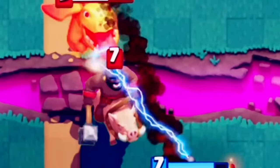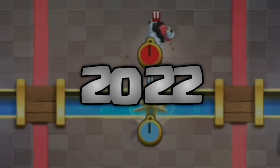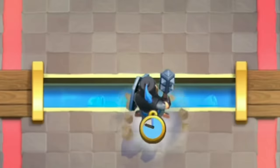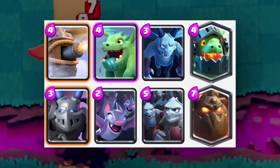Number 35. In 2016, the only cards that could cross the water were literally just flying troops and Hog Rider. Now in 2022, the Healer, Prince, Dark Prince, Royal Hogs, Mega Knight, and countless other flying troops can all do the same.